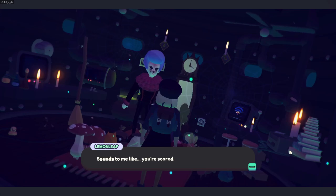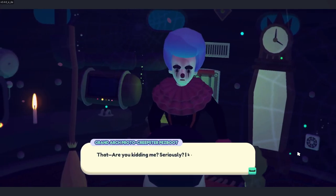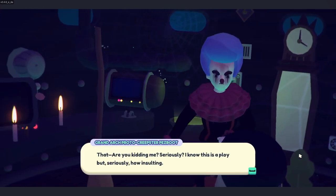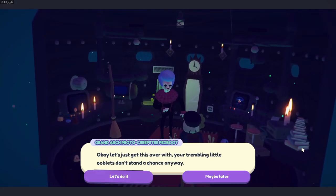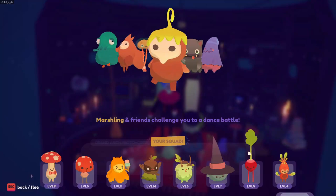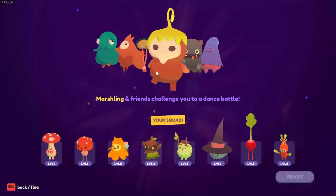Who dares step foot into the sacred creep temple — my personal hangout zone?! Grand Arch Proto Creepster Pes Boot. That is too long a name. Pretty sure this is public property — you shouldn't be living here. I'm the Grand Arch Proto Creepster, founder of the creep cult, the most terrifying ghoul to have ever haunted these cursed lands. I don't really care about any of that — I'm just here to turn on this Ubenet Tower. If the tower turns on, all the lights turn on in here, which wrecks the whole vibe I've got going. What if we have a dance-off to decide? Ludicrous — there's nothing in it for me. Sounds to me like you're scared. How insulting! Okay, let's just get this over with — your trembling little Ooblets don't stand a chance anyway. Oh wow, he's got a big team. Boss fight!